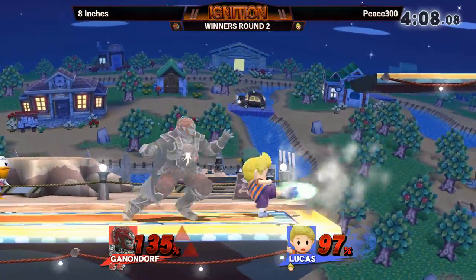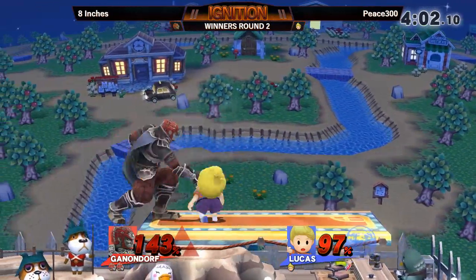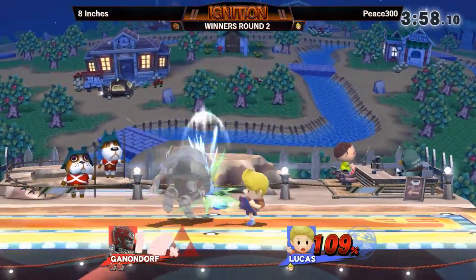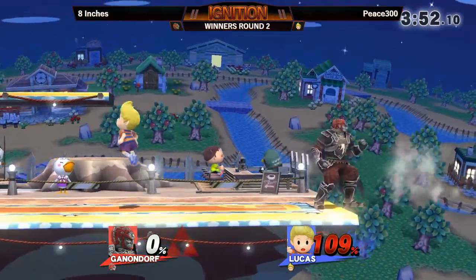And again the failed two-frame on the down smash. Oh my god, he had the rebound. He is lucky to get out of that with his life intact. I would have laughed if that up throw actually killed. Does he even have any kill power speaking of up throw? He's at 109 with a good bit of rage — just got to play this really smart now.